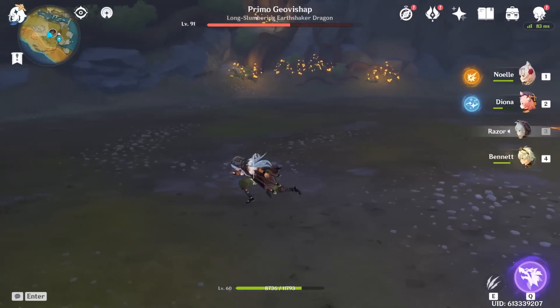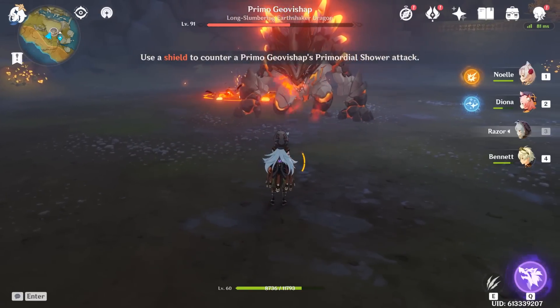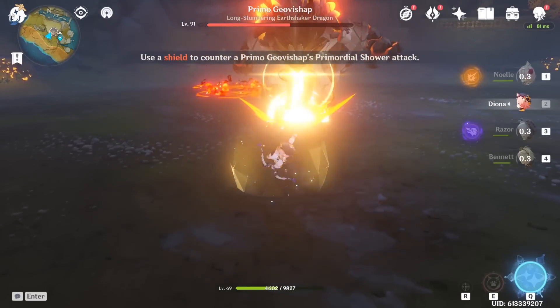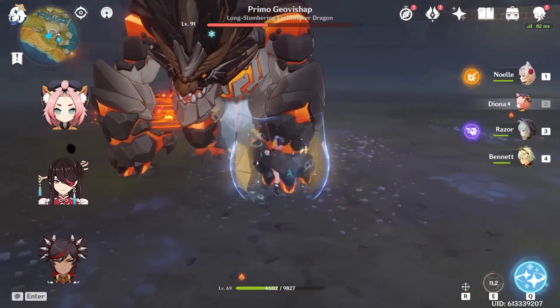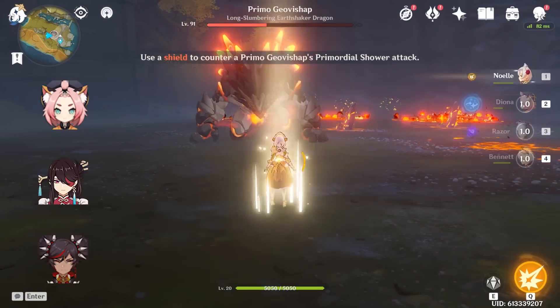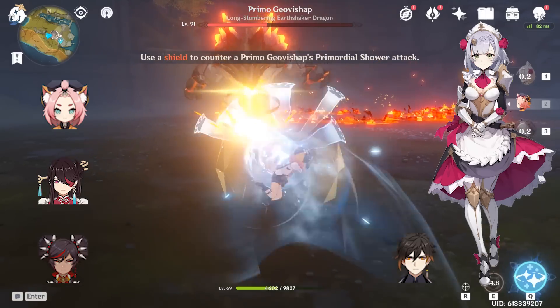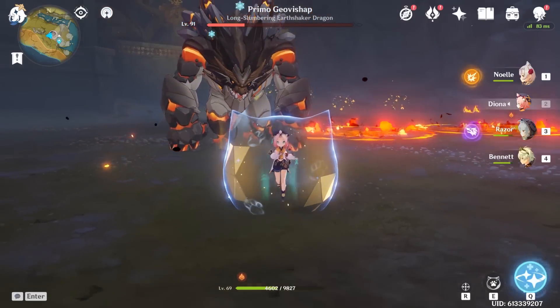To summarize, bring a character that can make a shield with the matching element or bring a Geo character that can make a Geo shield. Your elemental choices are Diona, Beidou, and Xinyan. Ironically, they are the 3 rate-up units for the Xiao banner. You could also bring a free-to-play friendly Noelle or a Zhongli.